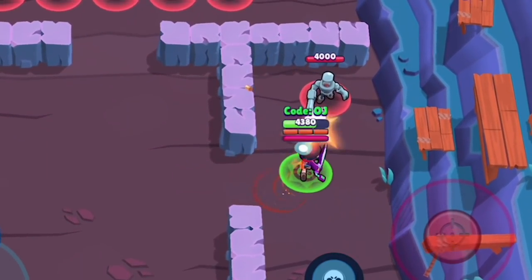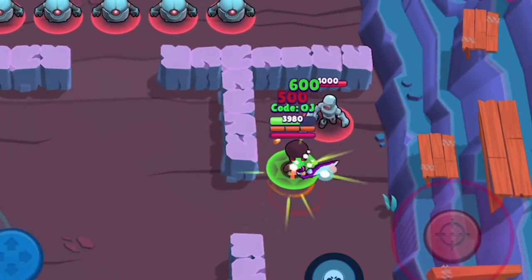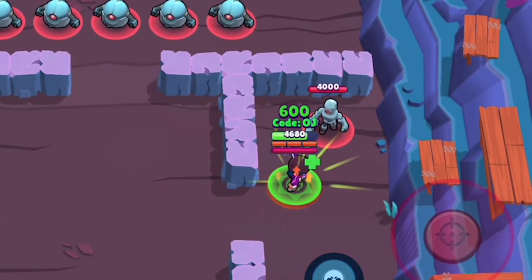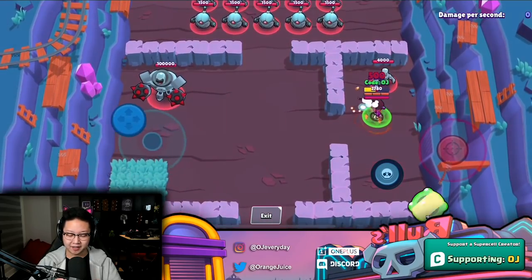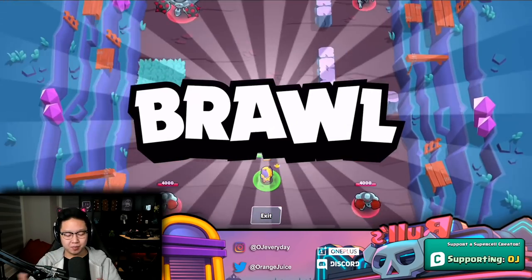BB's gadget heals a little bit — 600 damage — but it doesn't stack. It grays out unlike the other gadgets, so you can't spam it. It heals 600 every second over four seconds for 2400 health total.